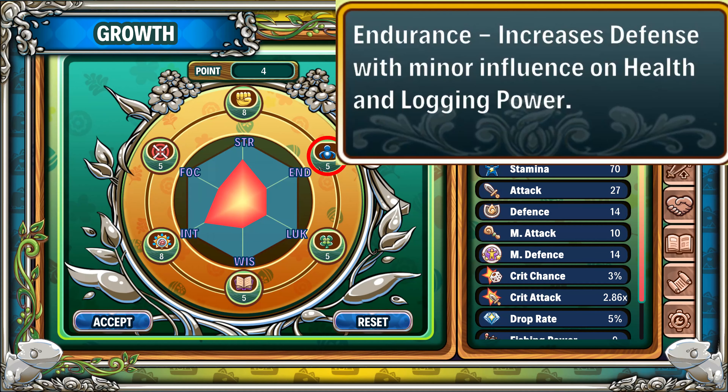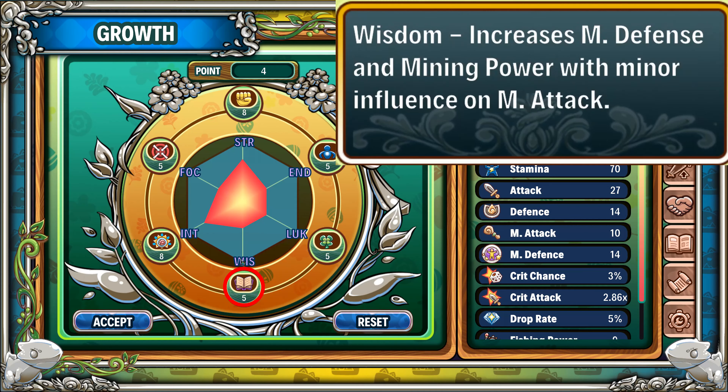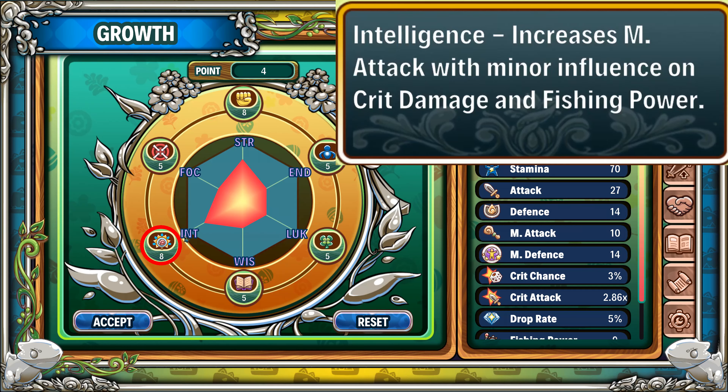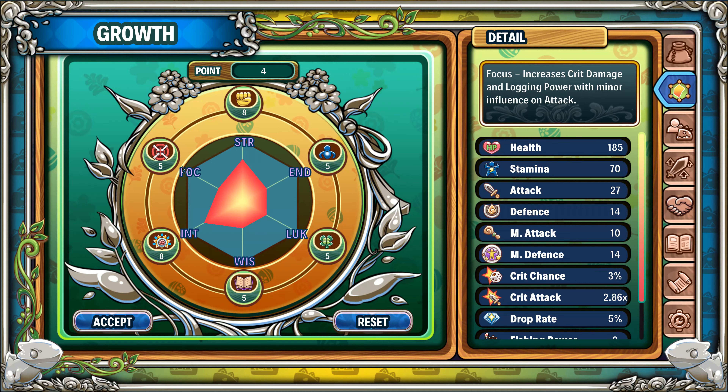Starting from the top and moving clockwise: Strength increases your attack, health, and crit chance. Endurance increases your defense and health. Luck increases your crit chance and drop rate. Wisdom increases magical defense and magical attack. Intelligence increases magical attack and critical damage. Focus increases attack and critical damage. If you're using a melee weapon or bow, the important stats are strength, endurance, luck, and focus. If you're using a staff, the important stats are intelligence, wisdom, luck, and endurance. On each level up, you get two points to distribute. Out of four points: one should go towards your damage stat, one towards defense, one towards health, and one towards luck. For melee or bow, this could look like two strength, one endurance, one luck. For staves, this could look like one intelligence, one wisdom, one luck, and one endurance. There are probably better builds to be conceived, but these builds should be able to get the job done.